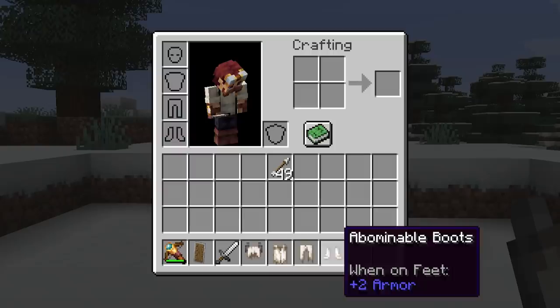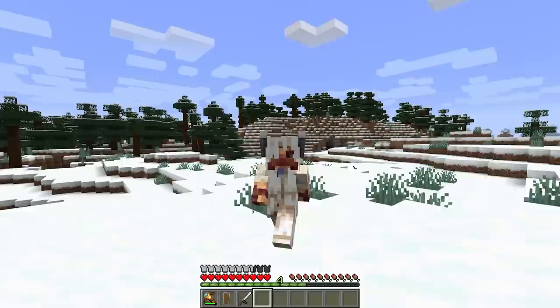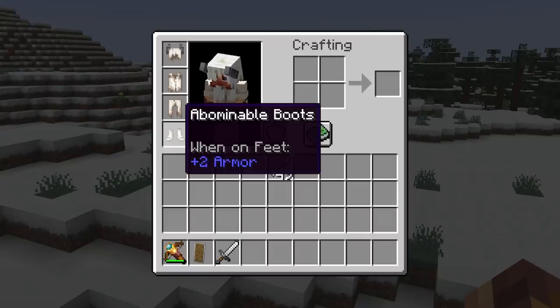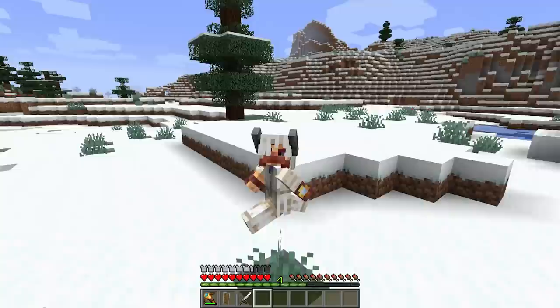Toxic says: for the yeti video, it drops abominable armor made from its horns. That's exactly what the abominable illager would drop — an armor set made out of its fur and horns. In Minecraft 1.17 there is powdered snow which can freeze you unless you're wearing leather armor. This armor does the same thing but gives you a little more protection, making it a nice upgrade. I think it's quite fashionable.